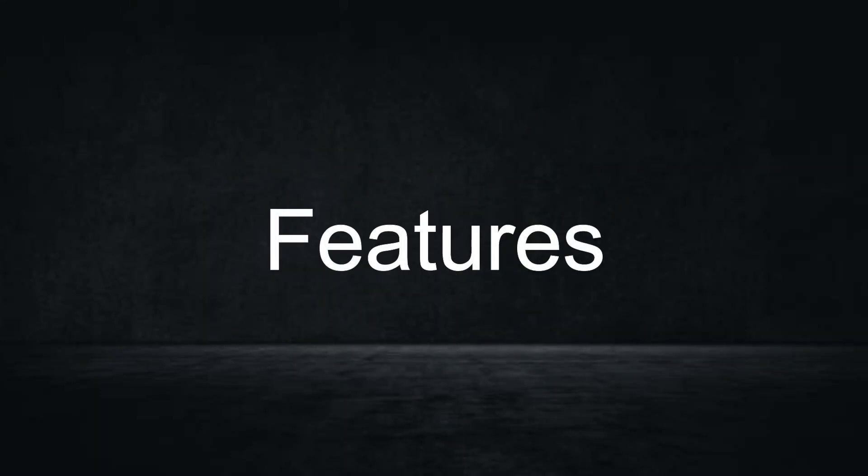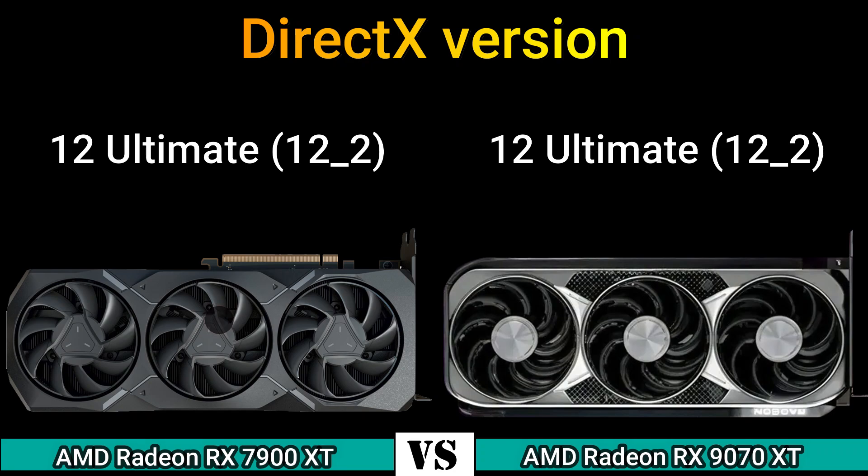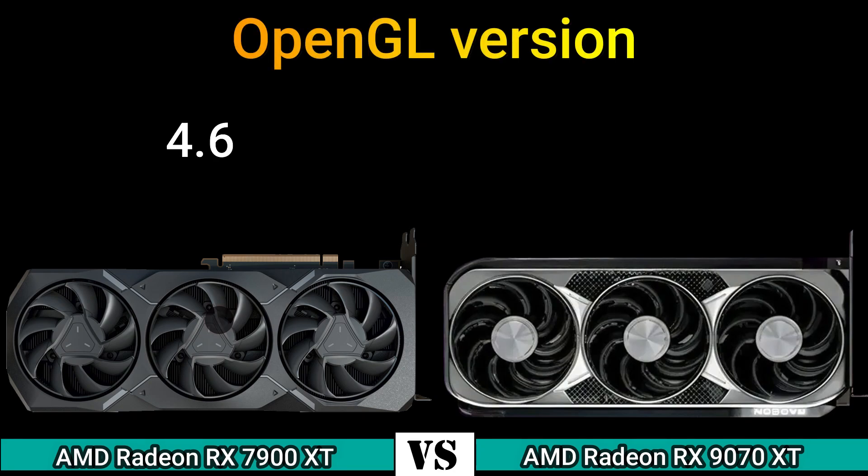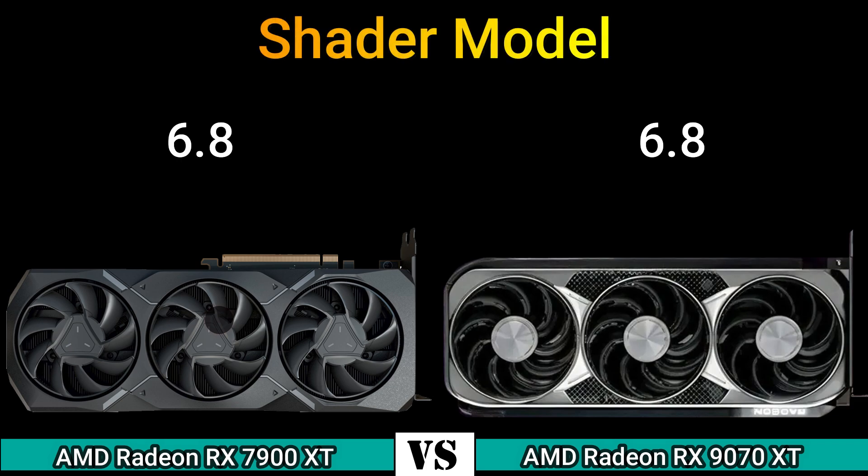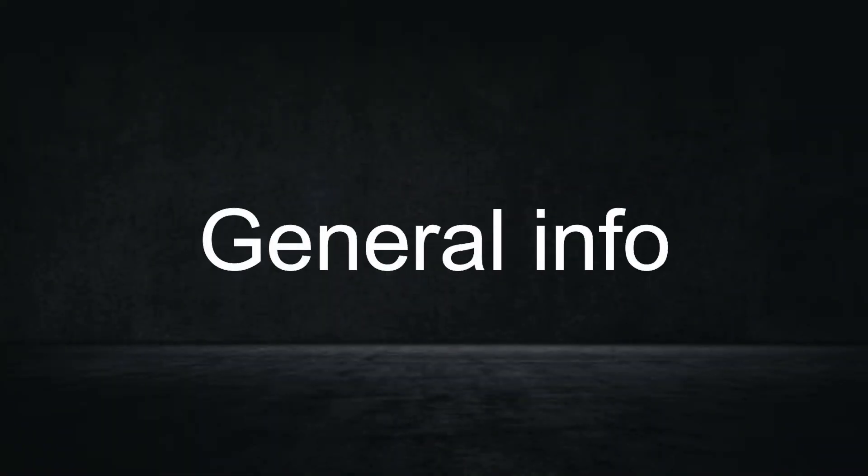Next, features. DirectX version: 12 Ultimate 12.2. OpenGL version: 4.6. OpenCL version: 2.2. Vulkan: 1.3. Shader model: 6.8.